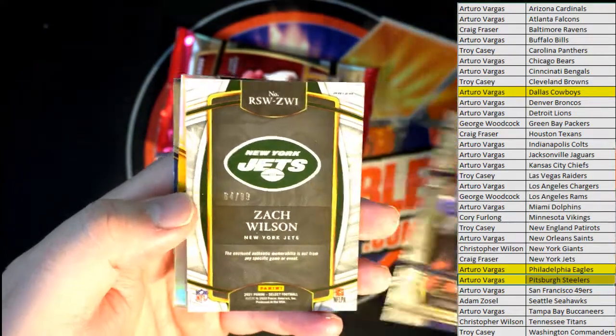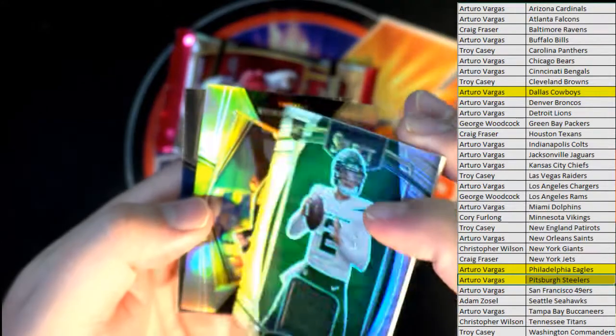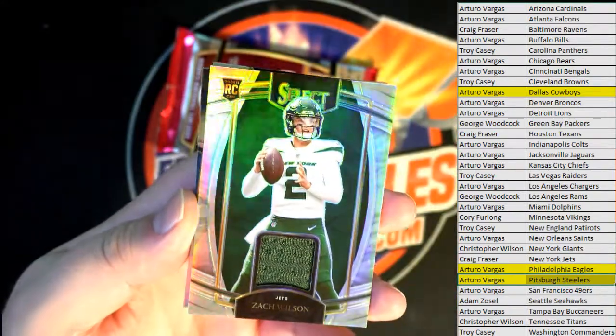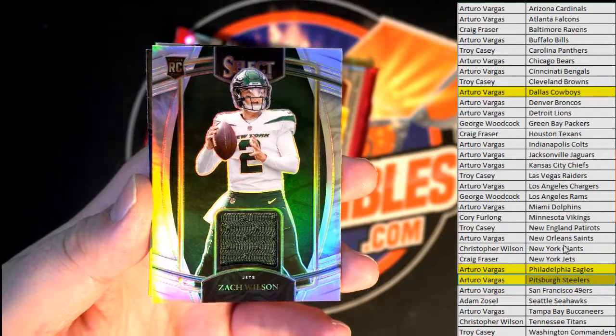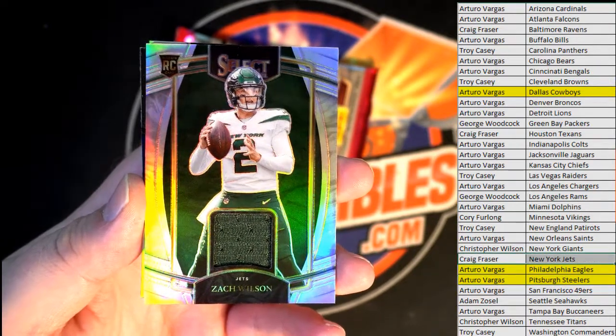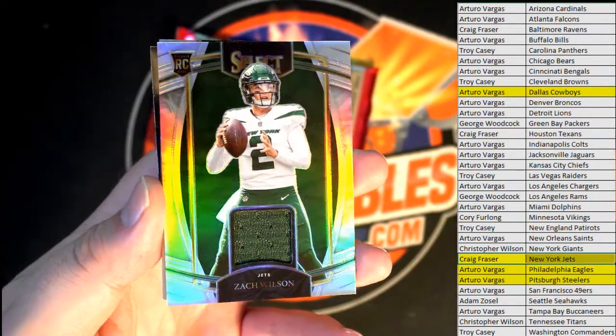Let's see a big one — oh boy, come on. Green auto, 64 of 99. Oh man, I was hoping that was an auto. Awesome card though — silver Wilson for the Jets, Craig. I was hoping, Craig, that was a Wilson auto, man. Still a great hit though, patch silver.